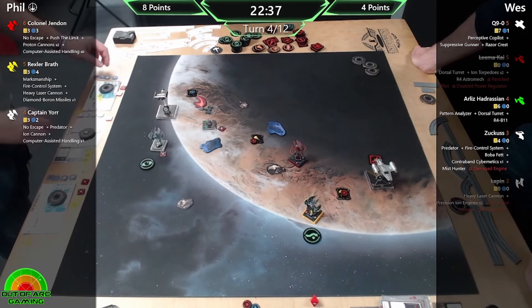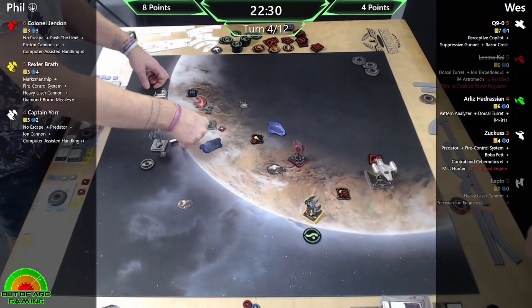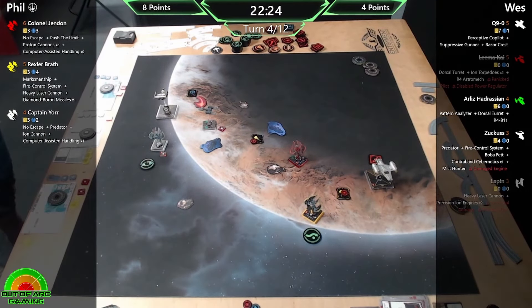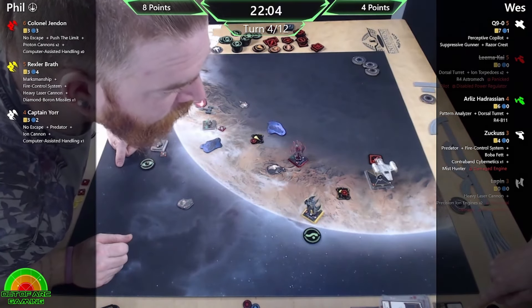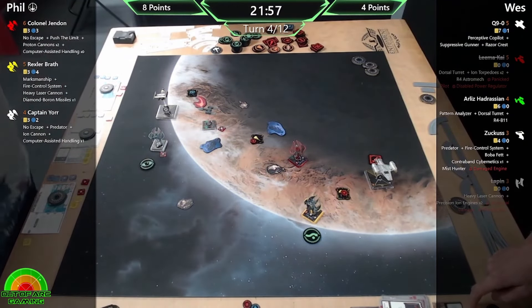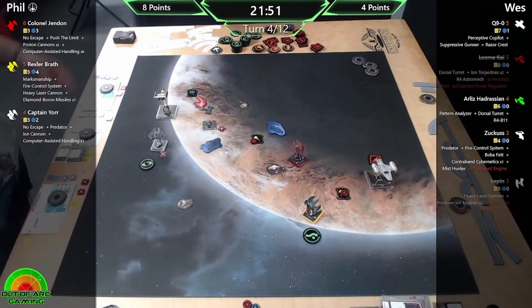This might be what you're debating: if your fighter shot hits, do you spend the charge to fire the Ion Cannon at Zuckus - can you do that? We were talking about it, and I think potentially you can - it doesn't say 'perform a bonus attack against that target.' So it's just another attack and you could. But I haven't done it this turn because I don't think I need to, and I didn't want to spend ages deliberating over a card in the heat of the moment.